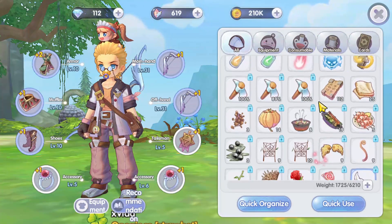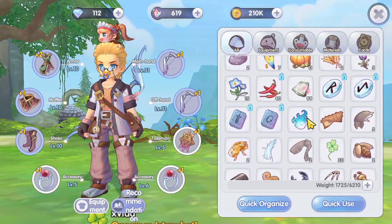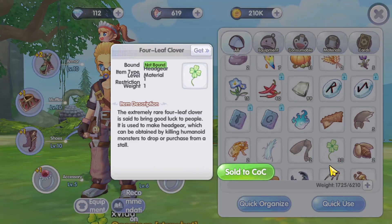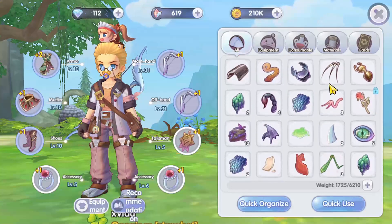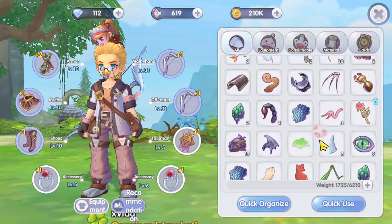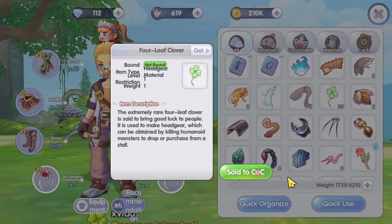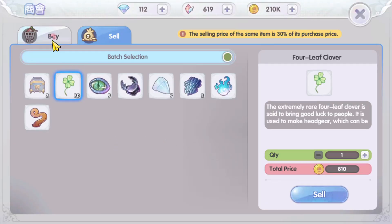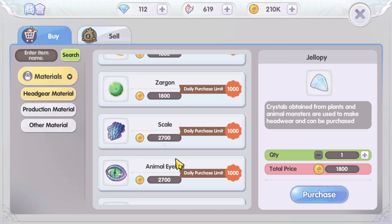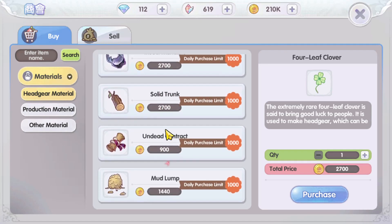First, I'll be showing you what the items are. You will need to get 99 pieces of iron, one piece of four-leaf clover, and the last one is a witherless rose. You can get these two items by buying them from the Chamber of Commerce.